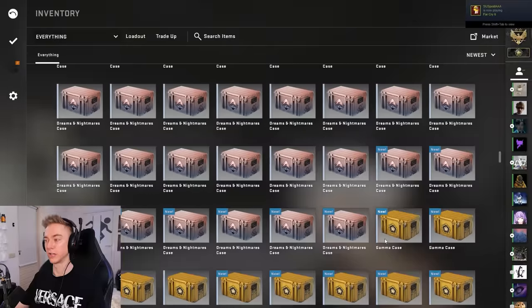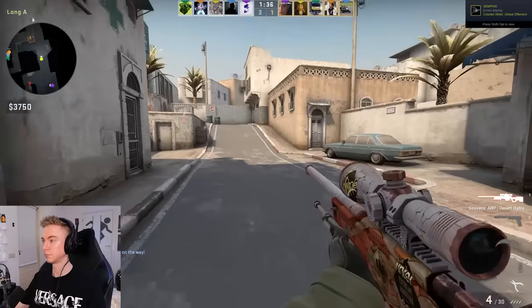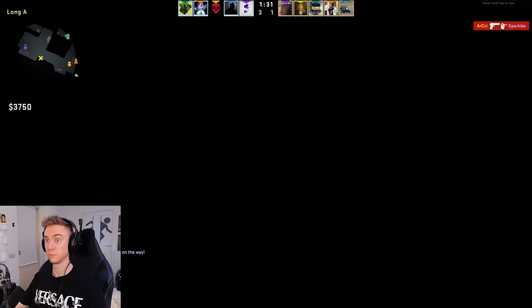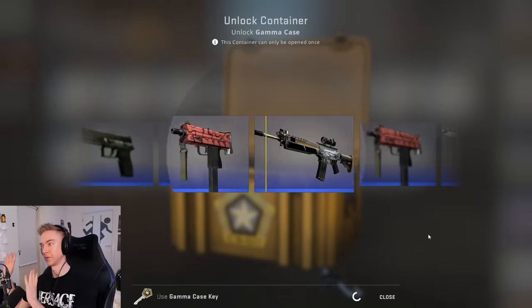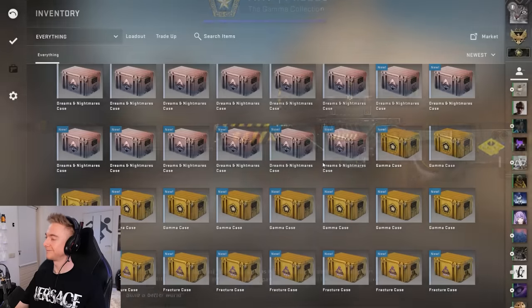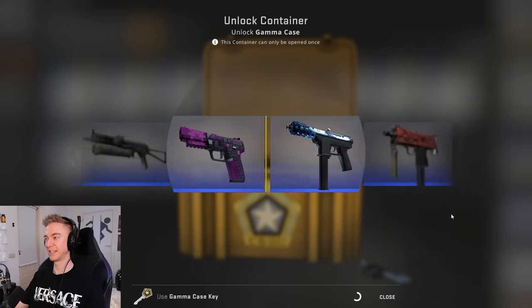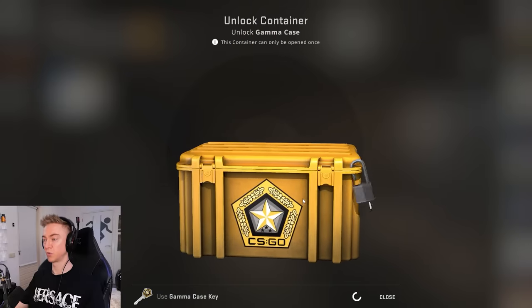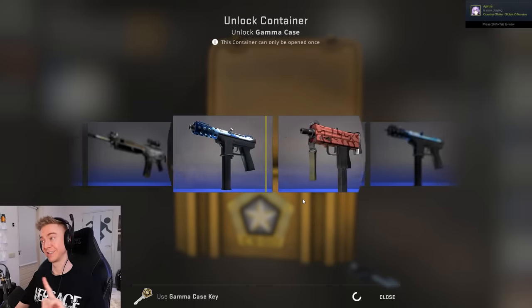We're not done with the Gammas yet though - the Gamma 2s are done. We've got 20 more Gammas to go. Should really be letting them roll just for the satisfying animation in case we hit a rare special item. What was that bait from the Gamma, the Cobra? And on the very final Gamma case - our M9 Bayonet Law dream - it's about to go whizzing past out the window just like that.